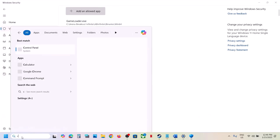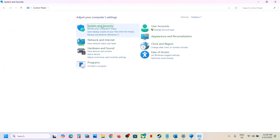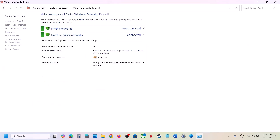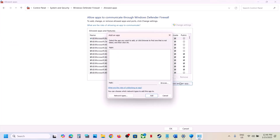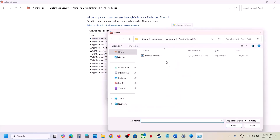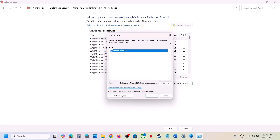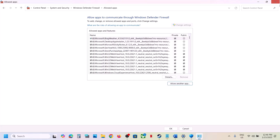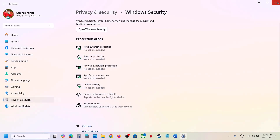Type Control Panel in the Windows search box, click on Control Panel, and go to System and Security > Windows Defender Firewall. Click on Allow an app or feature through Windows Defender Firewall. Click on Change Settings at the top, then Allow Another App. Click Browse, go to the game installation folder, select the game exe file, click Open, and then click Add. Once the game is added, you can launch the game — this has worked for many players.